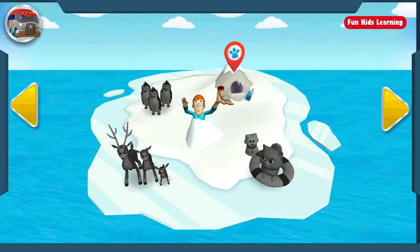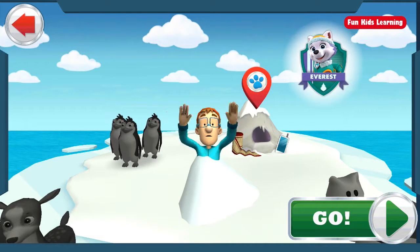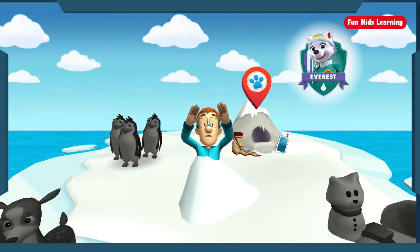Tap on a rescue to check it out! This mission needs the Paw Patrol on the double! Captain Turbett went for a hike and got caught in a storm! He can't find his way back in the deep snow! We have to go get him! This is definitely a job for our snow rescue pup, Everest! Ice or snow, I'm ready to go!